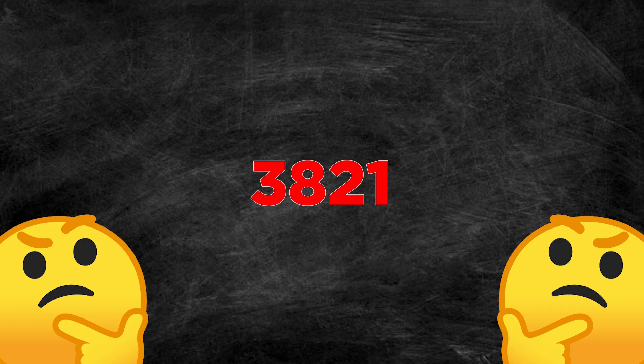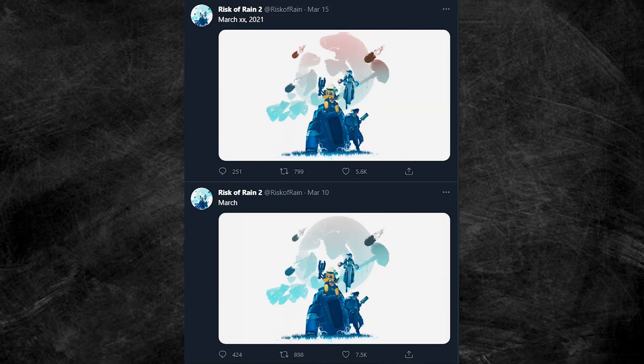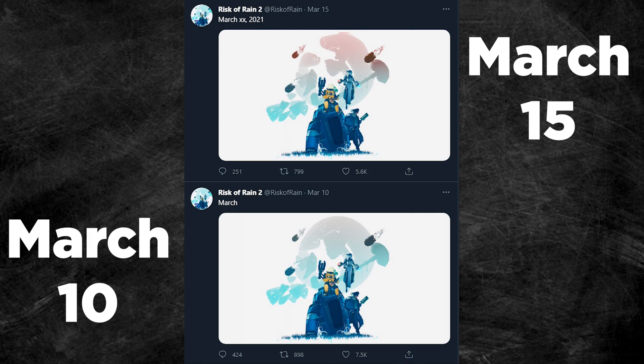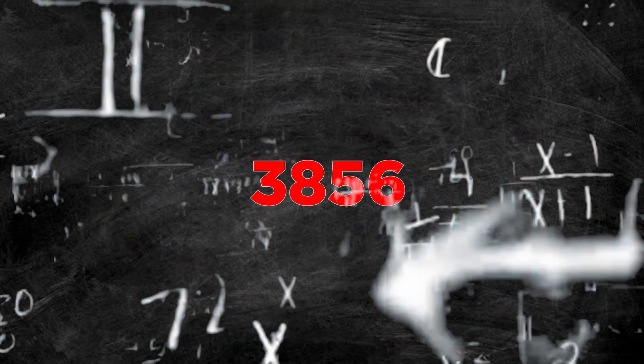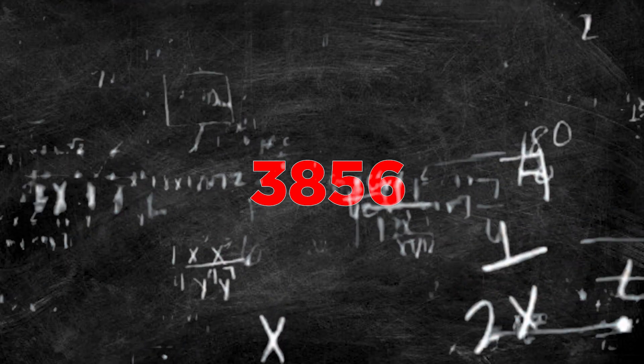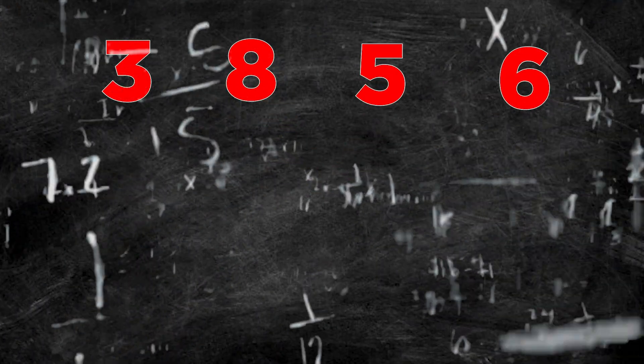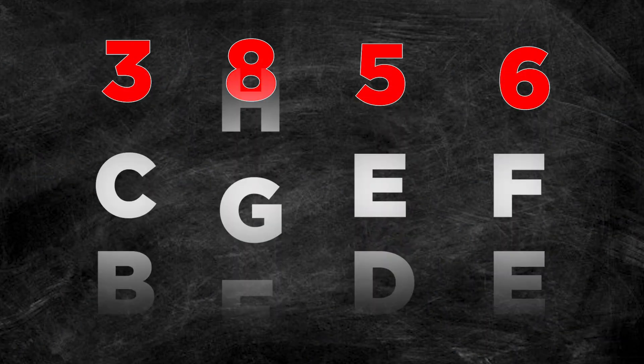Another useless number? But wait — they posted this tweet twice: once on March 10th, and another on March 15th. So let's subtract 1 from our 36 that we got earlier, and then add that to the useless number. We now get 3856. 3856. That number looks familiar — it looks like a number I've seen before in the past. If these numbers represent letters...